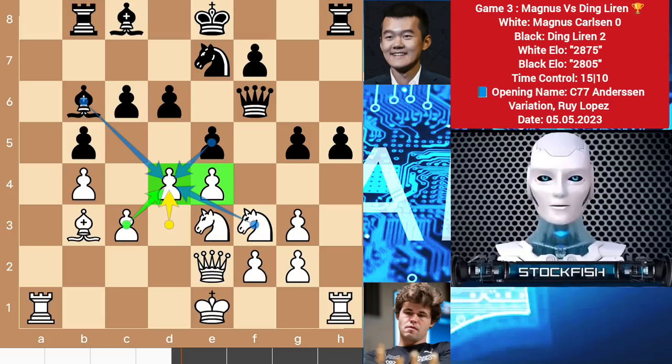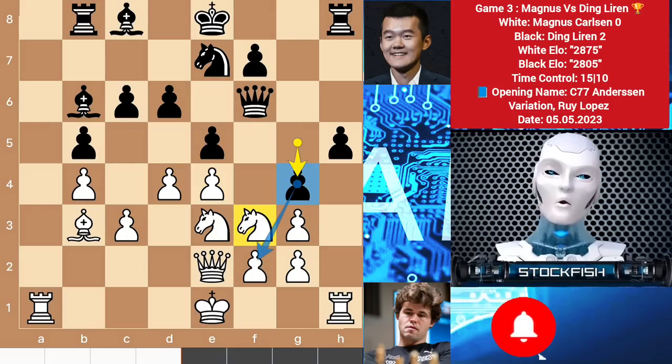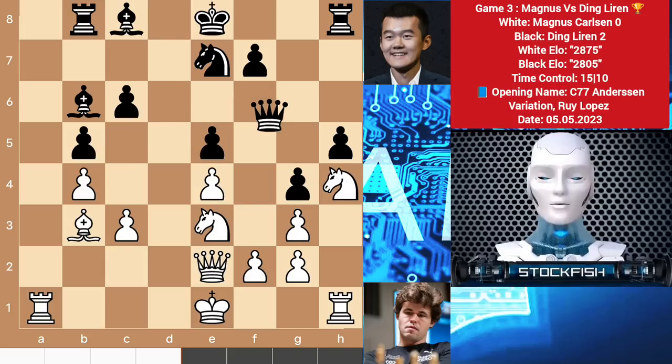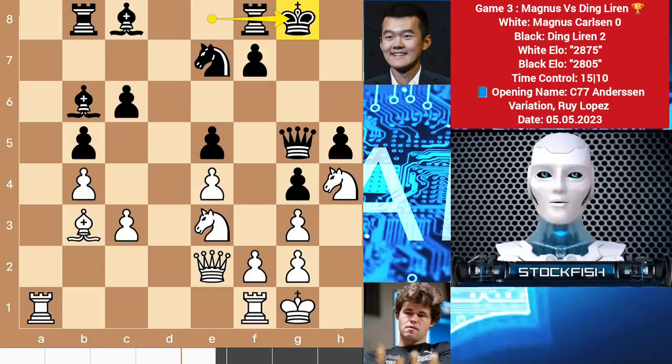You will have the ed pawn and a natural position. So g4 by Ding to target the knight, pawn takes e5 by Magnus — the queen is under attack. d takes e5, knight h4, queen g5, and both sides castled in the game, because white's kingside is not attackable for black and Ding has to save the king.